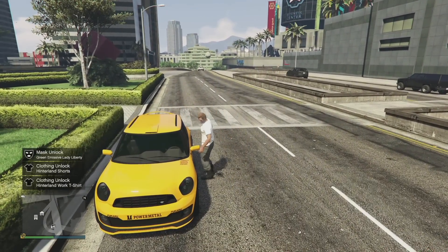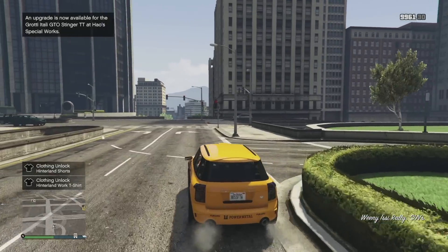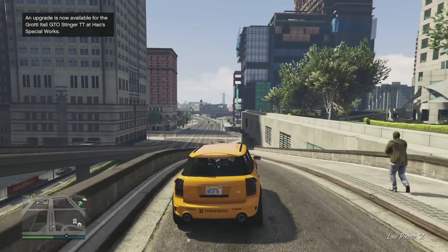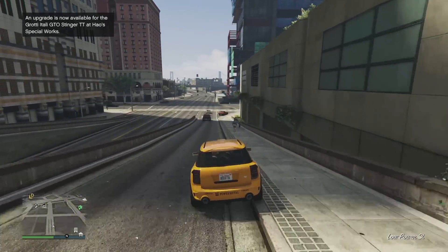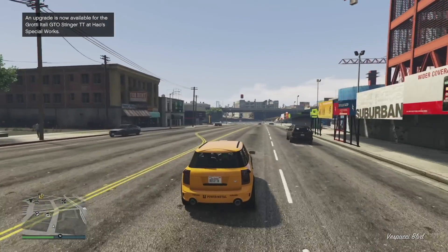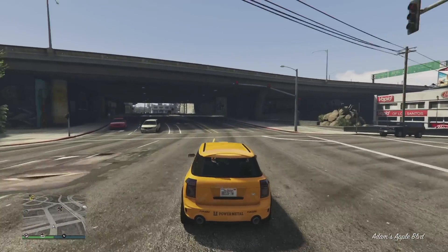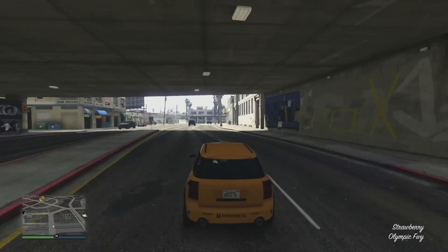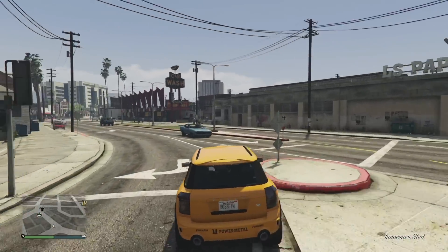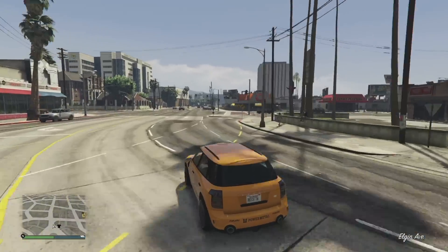This might easily be the least popular thing Rockstar Games has ever done. When they announced the San Andreas Mercenaries update, they said they were going to be removing a few vehicles from the game. Well, it turns out they decided to remove a ton. Rockstar said it was to streamline the browsing experience, and now some of these vehicles are only going to be available via event showrooms, the Lucky Wheel, and other places like the Vinewood Club Car Show.